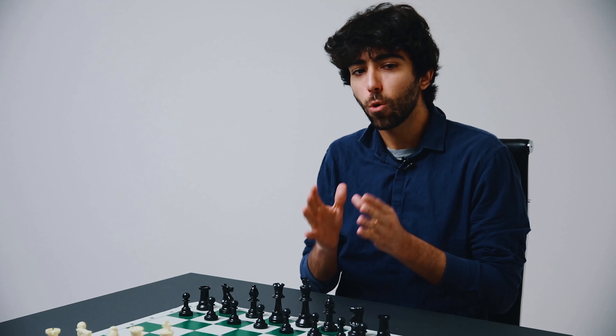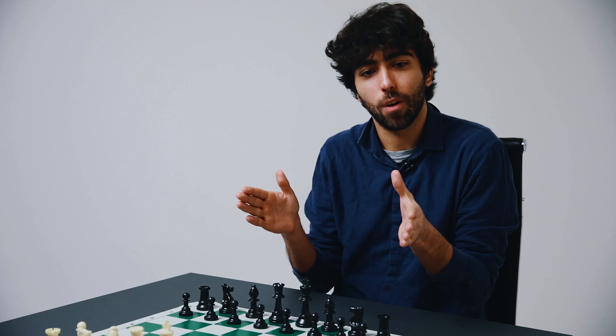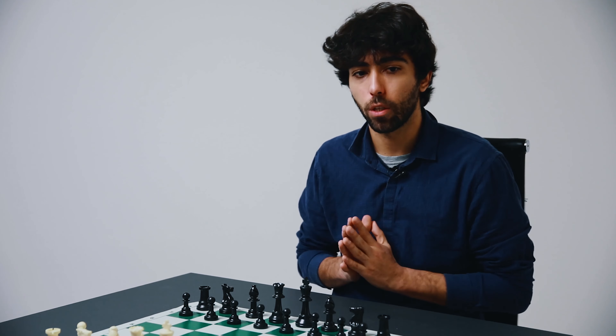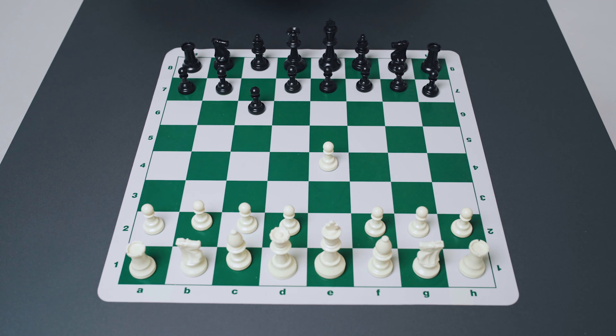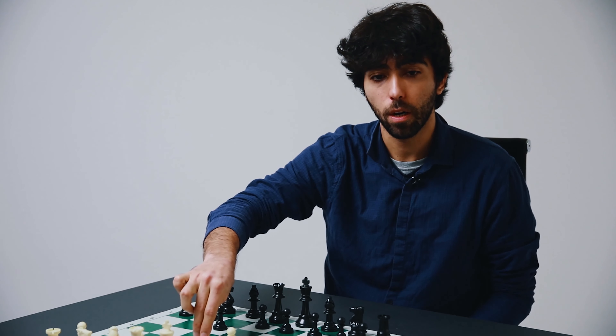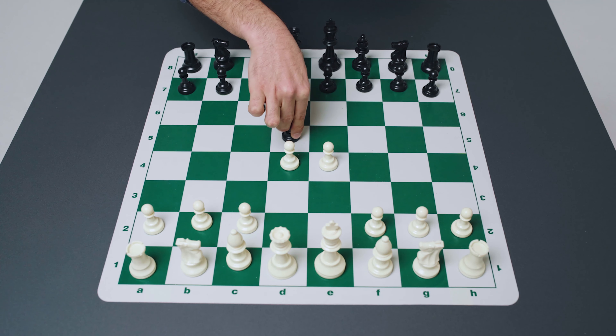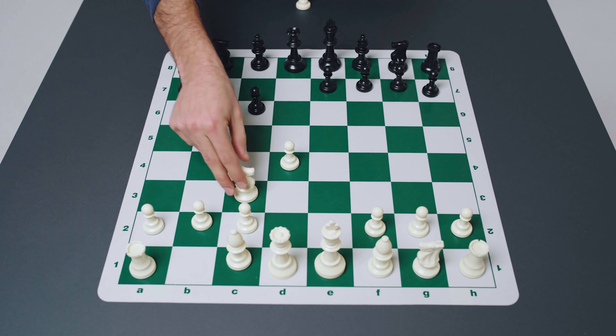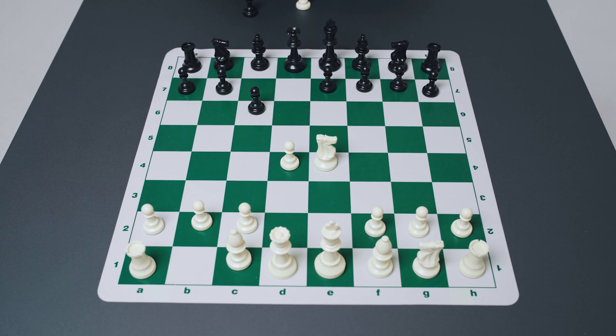In this first video, I want to show some situations where a smothered mate can arise very quickly out of the opening. The first example is in the opening known as the Caro-Kann. After e4 c6, white plays d4 and black responds with d5. The pawn is under attack, white defends the pawn and black captures on e4. White recaptures on e4, and here one of black's main options is the so-called Karpov variation, named after former world champion Anatoly Karpov, who really liked to play this move.